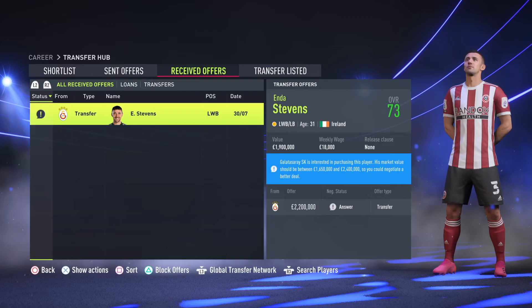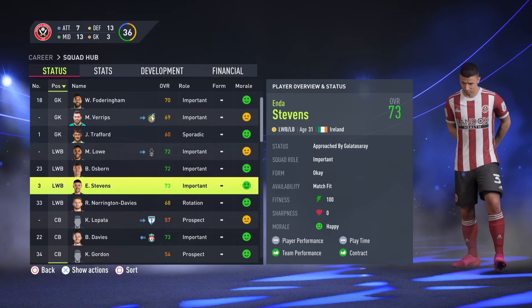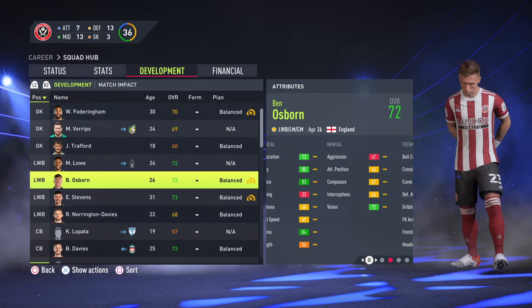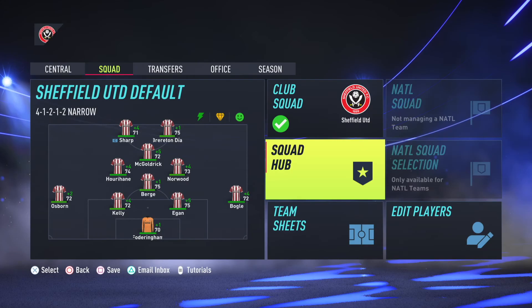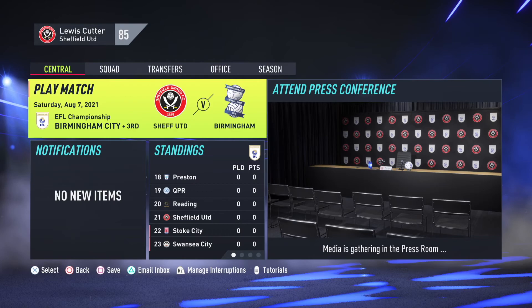Final transfer news of this video: it's Ender Stevens — we get an offer for him. He's 31 years old. We have Norrington Davis and we've got Lowe out on loan, but I was really in two minds whether to accept this. I decided to reject it in the end and just not make any rash decisions — we're not going to try and sign anyone. We don't really need the money, and I'm happy with the squad as it is. So we decided to reject that offer in the end.